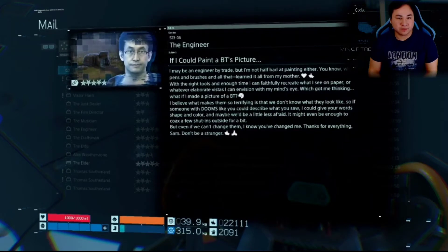Also got mail from the engineer — he says he may be an engineer by trade but he's not half bad at painting either, learning from his mother. He could faithfully recreate what he sees on paper. He's thinking: what if he could make a picture of a BT? He believes what makes them so terrifying is that we don't know what they look like. If someone with DOOMS could describe what they saw, he could give words shape and color — maybe we could be less afraid. He thanks Sam and says not to be a stranger.